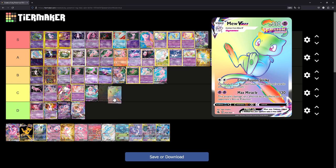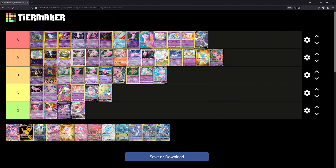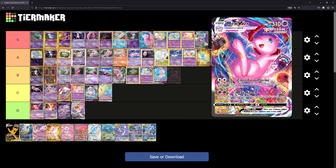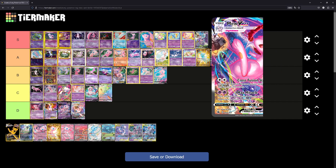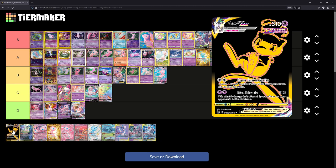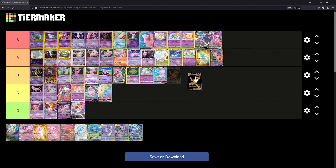The Rainbow Rare VMAX we'll place at C — it's higher than the standard VMAX because it doesn't have that ugly background, though I still don't love the rainbow card since the texture is so much worse than the Japanese ones. The Mew VMAX alternate art — I wasn't a fan at first, but after holding the card in hand and owning it, it's really grown on me. We'll place it at S tier — this illustration has really grown on me and I'm absolutely in love with it. The golden VMAX from Lost Origin or Silver Tempest we'll place at B — I like it better than the Rainbow Rare.